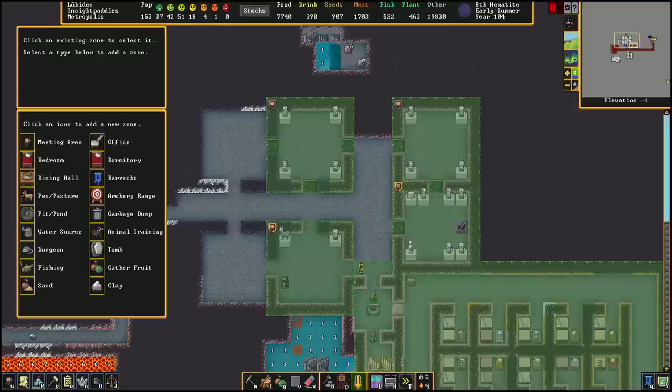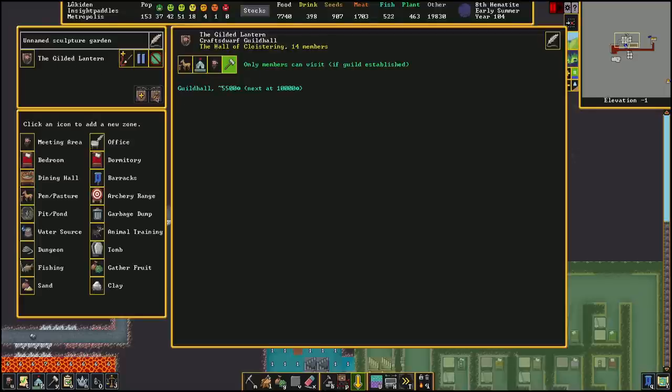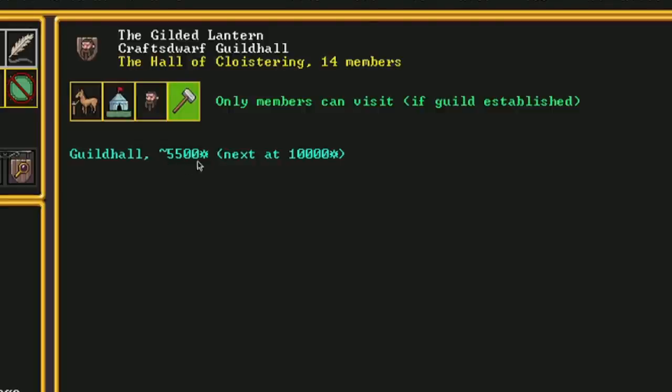When you create a room, the objects within it as well as any engravings will add to the value of the room. You'll see here in the Gilded Lantern, one of my guilds — if I press this button to examine it, you can see it's worth about 5500 right now.